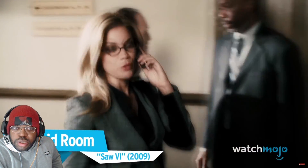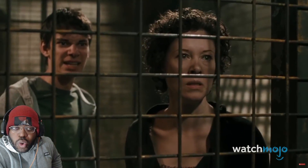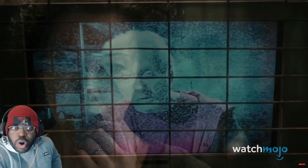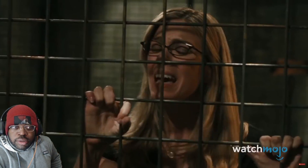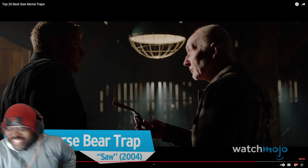Number 3: Acid Room, Saw 6. William Easton is placed in a series of tests where the lives of everyone involved are placed in his hands. The motivation to see this through is to reunite with his family. However, the film's twist reveals the family belongs to the man William denied insurance to, who died as a result. It also turns out that the real trap is the mother-son duo having the option to end William by injecting him with acid. This trap represents a perfect piece of irony, as William was always responsible for deciding the fate of others, only to find himself begging for mercy. He gets a lethal taste of his own medicine. I would have been rooting for her, but damn, that's crazy.